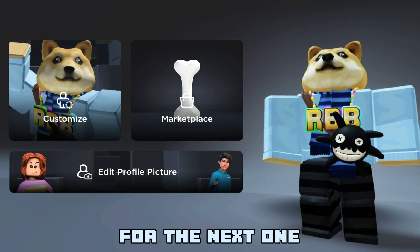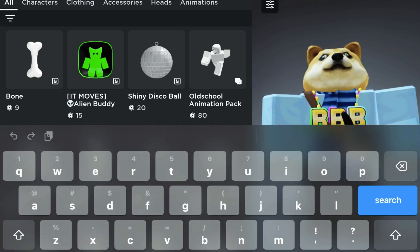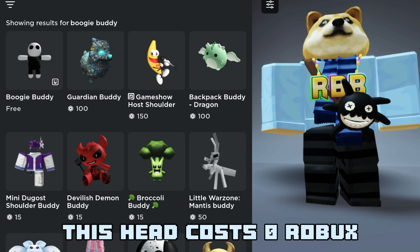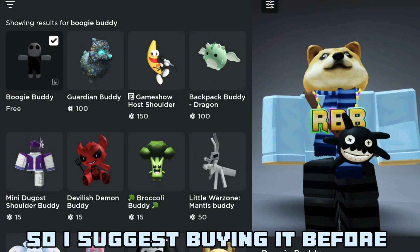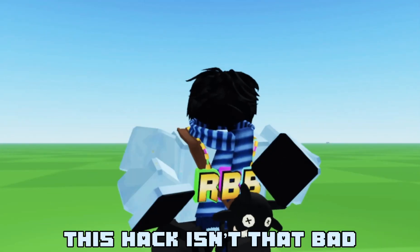For the next one, we must go to the marketplace once again and search up Boogie Buddy. Click the first result. This head costs zero Robux, so I suggest buying it before it gets taken down. Let's see how it looks in-game — this hack isn't that bad.